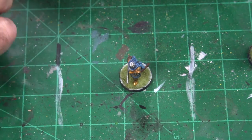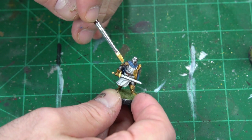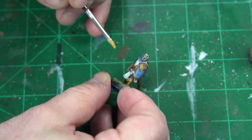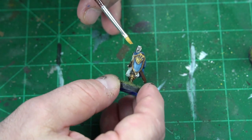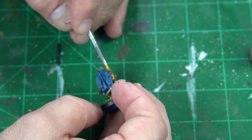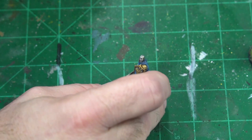Now we're going to take some Sigmarite — it's a dry brush that goes over the gold and really helps it stand out. Look at how it comes in and makes it stand up. You want to hit the edge of the shield, the boots, and the edge of the sword. These guys are going to look great on the battlefield and we're just going to bring that metallic feel to it — there you go, that looks pretty decent.